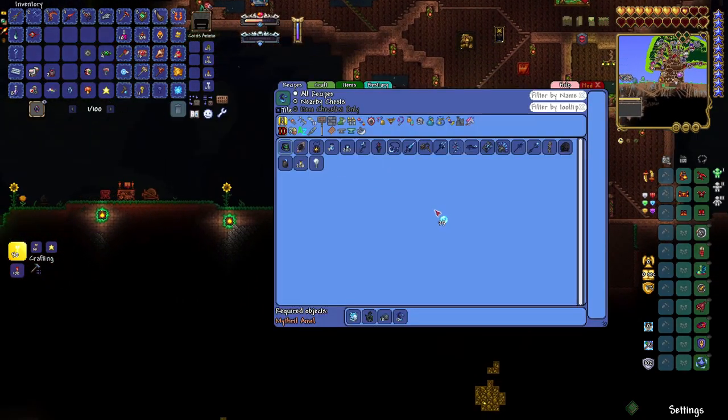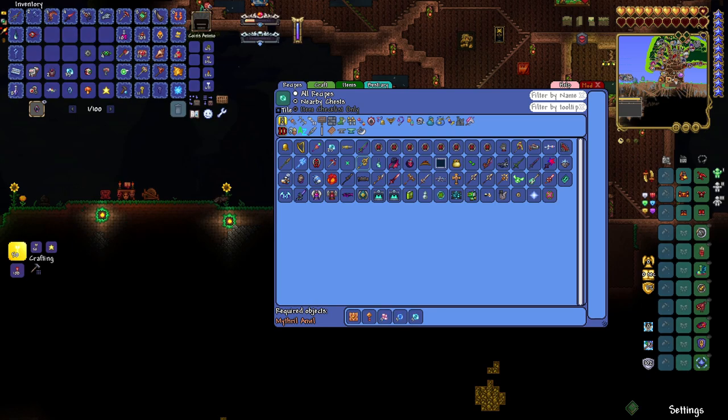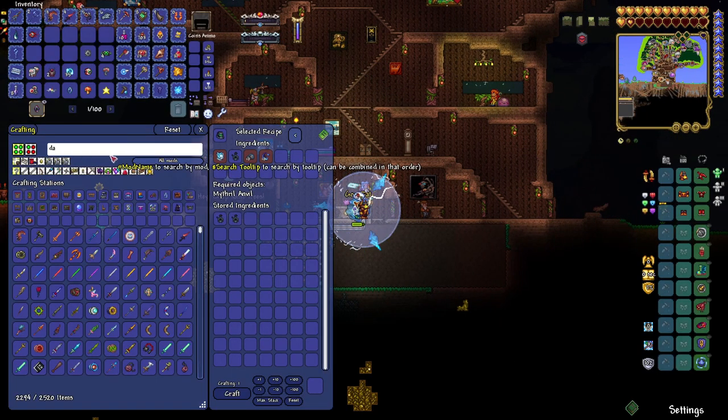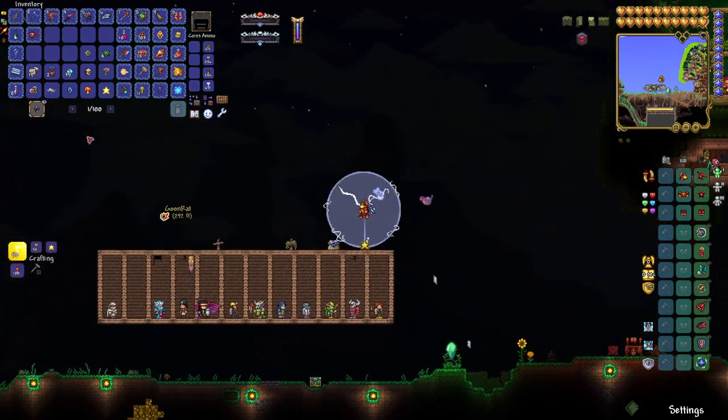Cool, spawns more stuff in the biomes. Let me check the progression guide. Second mechanical boss — I should have the dark light greatsword, but I don't. Dark light greatsword requires cryonic bars, which spawn in the underground. Cryogen we already killed — killing him makes cryonic ore spawn. Cryonic bars need an adamantite forge or titanium forge. They're also dropped by cryo slimes. Dubious little circuitry generates in the ice biome, so I'm going to the ice biome to mine. You should hunt for the vampire knives.